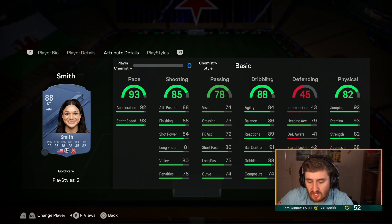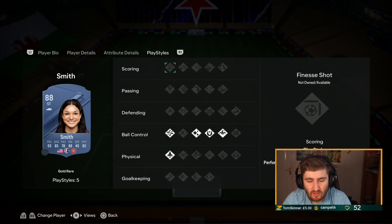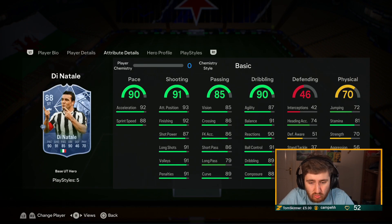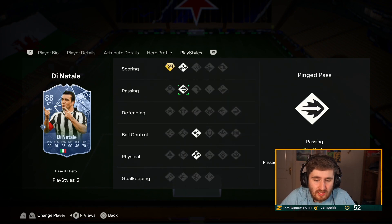Sophia Smith will probably get a Trailblazer this week. She could be one of the top-tier attackers if she gets a good play style plus. Right now she's already cracked — if she goes up two levels with a Hawk she'll be nearly maxed out on shooting, maxed out pace. She's already got five-star weak foot and some good play styles. D'Natale — overpriced in my opinion, but gold finesse is amazing, pinged pass, Trevella, really good stats in general.